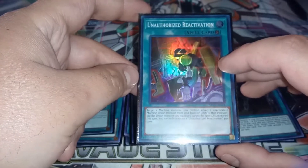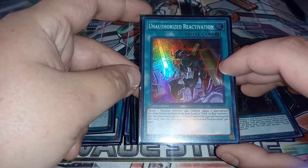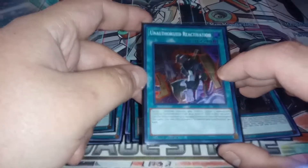We play three copies of the new Unauthorized Reactivation, which lets us target a machine monster we control and then equip one appropriate machine union monster from the deck. That equipped monster cannot be special summoned this turn, so it's basically the good effect off of Union Hangar.